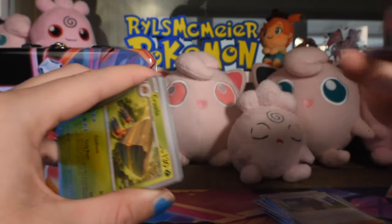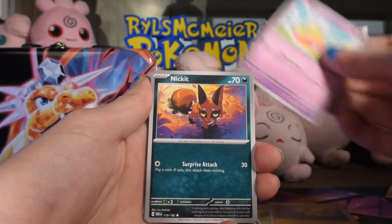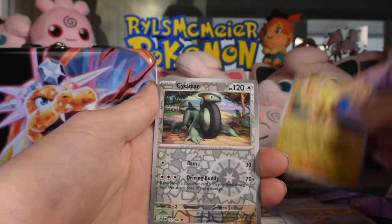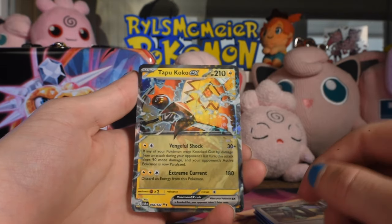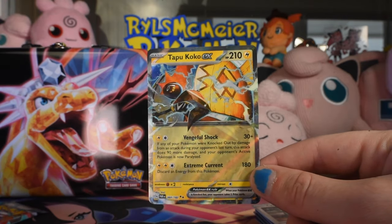I've opened a lot of Paradox Rift and I still like it. Maybe if I open a bunch and get nothing that'll change my mind, but as of right now I like it. That was Mela — I like the kid reverse. Those are reverses, and then Tapa Koko EX, everyone's favorite Pokémon. Number 68 of 182 — I think I have this but it's a hit, I'll take it.